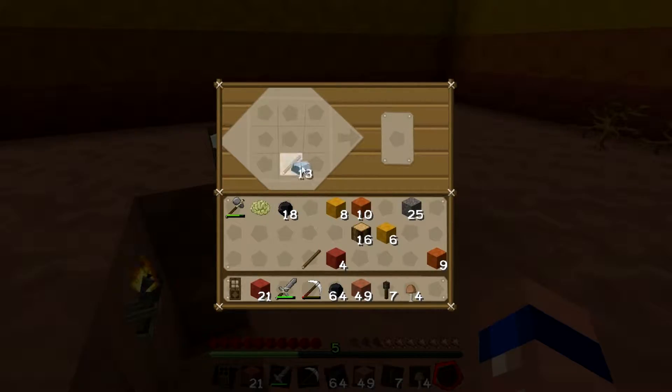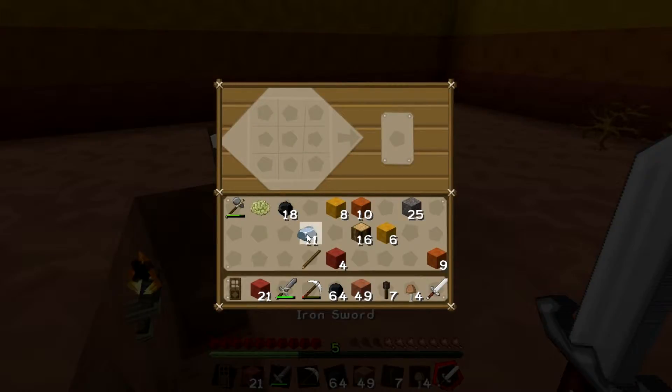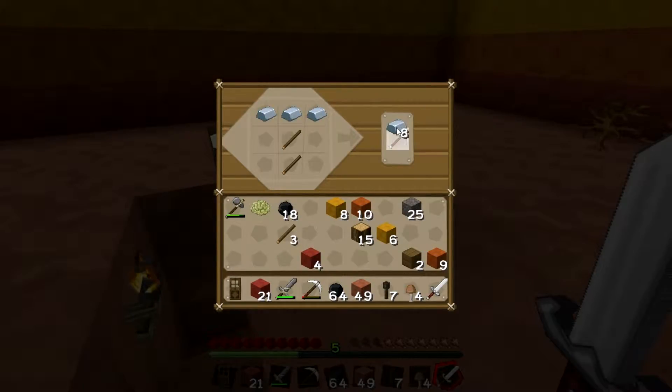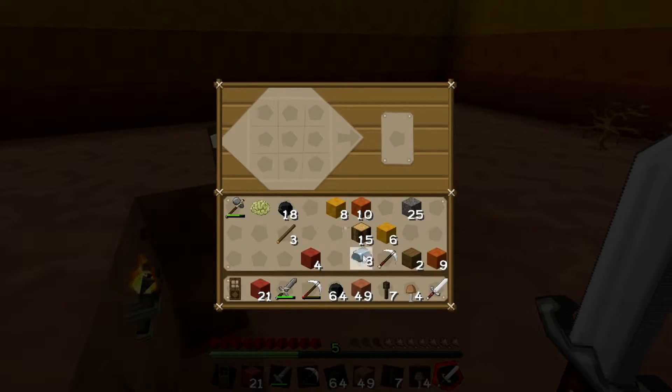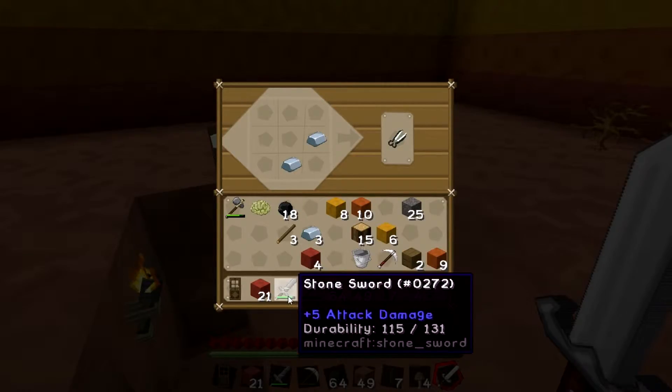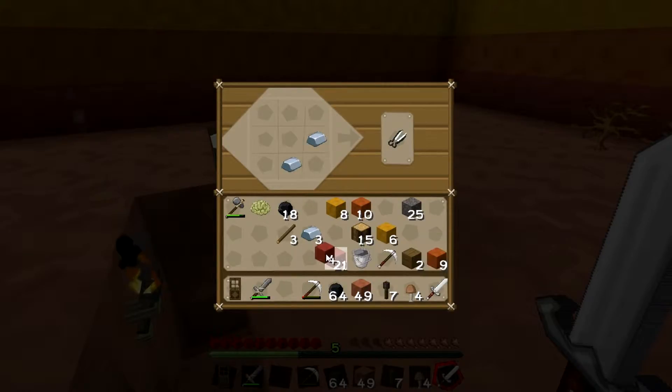Let's make an iron sword. We are gonna need another pick soon, so let's go ahead and make another pick. Do we need a wooden axe? Not just yet. We do need a bucket. And do we want to make shears? I mean, it wouldn't hurt to have them.